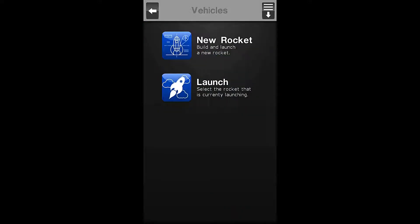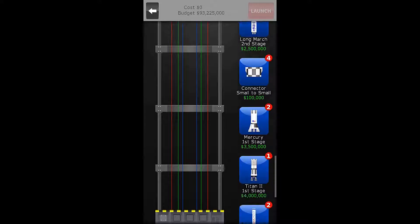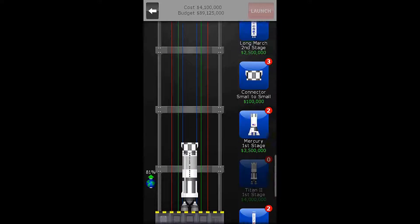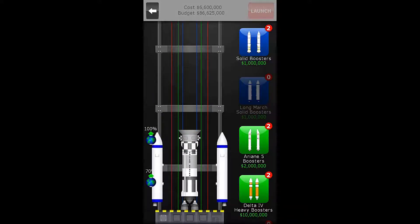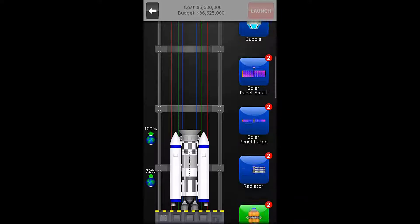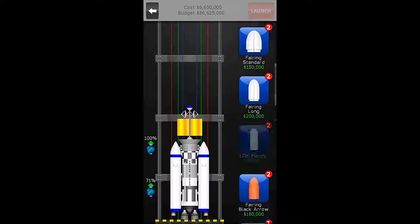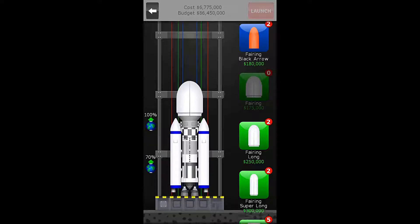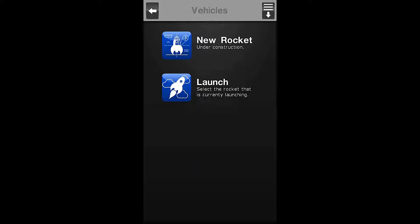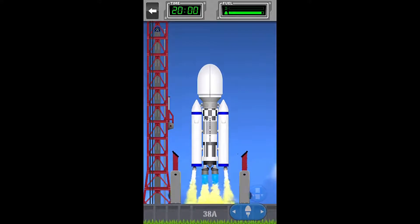I'm going to launch and go back, then create our second rocket. We need a connector, a heavy tug module, boosters, and the ADS sensor wing from the station parts. Finally, we want the medium stage fairing. This one's ready to go also. We'll go back to our launch, skip ahead, and then at about three and a half seconds we'll hit the main thruster button.